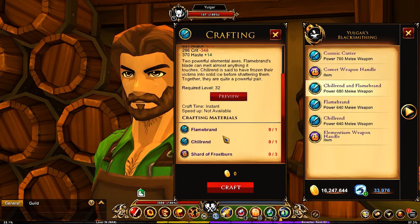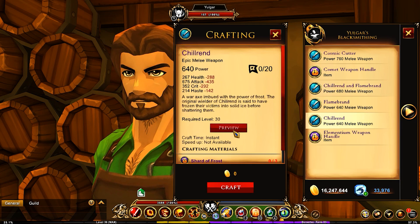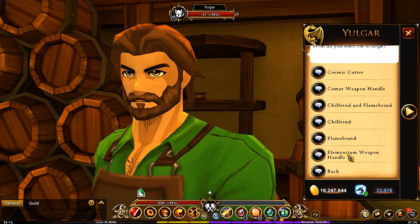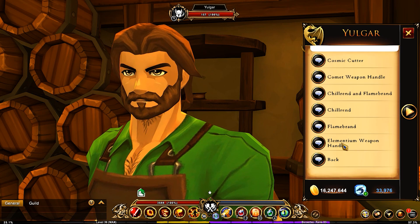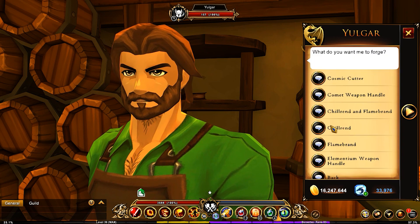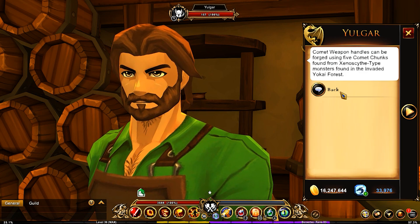For the Chill Rend and Flame Brand, you'll need the Flame Brand, the Chill Rend, and the Shard of Frostborn. To get the Chill Rend you need the Shard of Frost and an elemental weapon handle. That requires elementium ore, and each item in the forge tells you exactly what it needs — for example, elementium ore is found from the mad elemental spirits. Shards of Flame are found from a specific enemy, and each item tells you exactly where to obtain its materials.